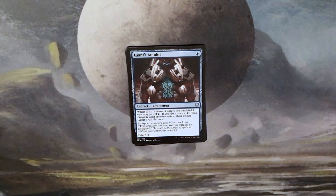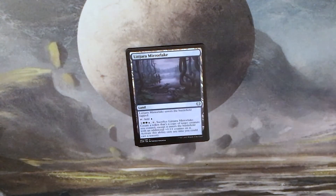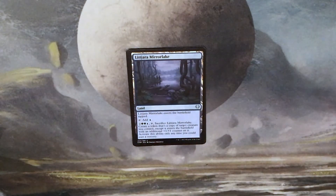Giant's Amulet: one blue for an artifact equipment. When Giant's Amulet enters the battlefield, you may pay three and a blue — if you do, create a 4/4 blue Giant Wizard creature token, then attach Giant's Amulet to it. Equipped creature gets +0/+1 and has hexproof as long as it's untapped. Equip two. And then we have one of the uncommon lands with a two-color activated ability, which I think are really cool — Litjara Mirror Lake. It enters tapped, tap to add blue, and for two generic, two green, and a blue: tap and sacrifice to create a token that's a copy of target creature you control, except it enters with an additional +1/+1 counter on it. Activate only as a sorcery.